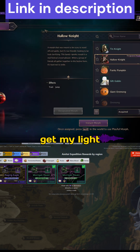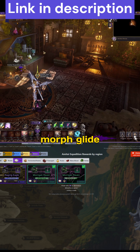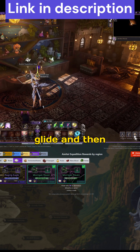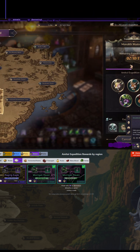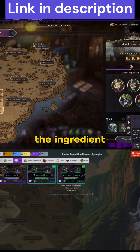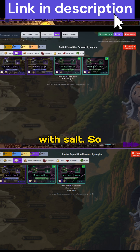So right now I'm trying to get my glide level to level 5, so I'm missing a glide morph for it. What I'm going to do is just click on glide, and then my favorite material to get from these regions is salt - that's the ingredient I use most in my cooking. So I'm going to narrow it down with salt.